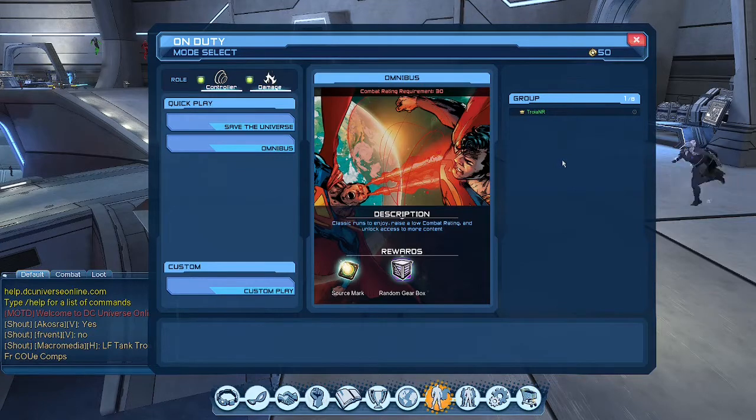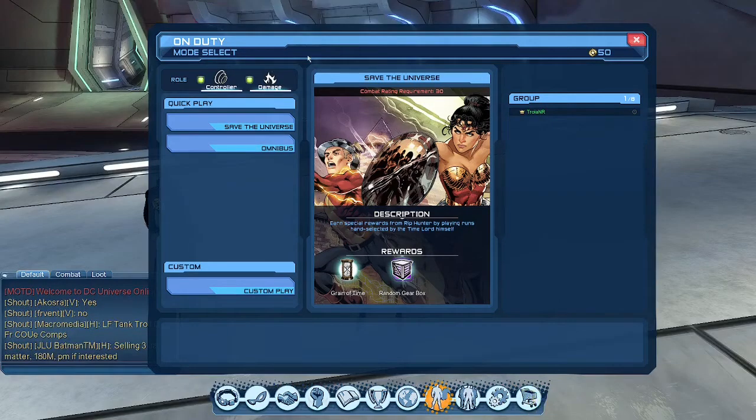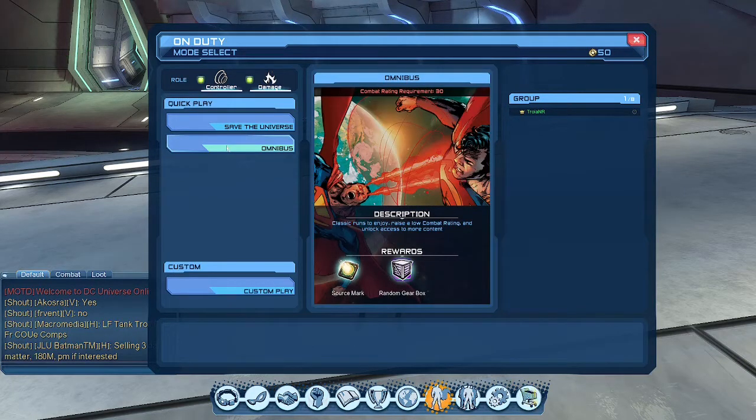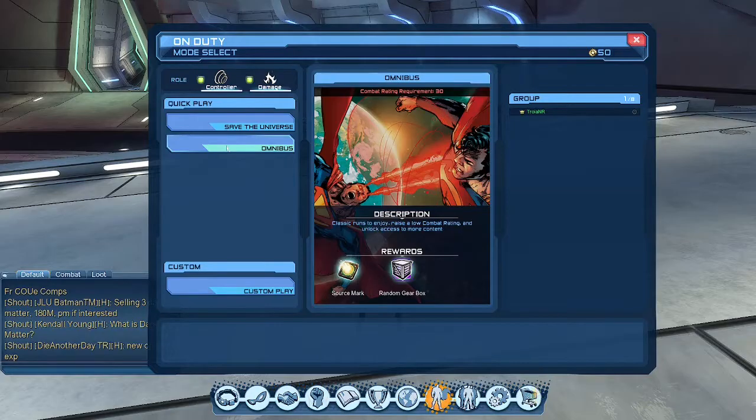Now I'm going to show you the new on duty menu. Up here it'll tell you what roles you can play — damage or controller. When you queue into an on duty mission you can choose which role you want to do, or both. Save the Universe is the current event. Solo is by yourself, Alerts are 4-player missions, Raids are 8-player, and Duos are 2-player. Omnibus is the new feature — pretty much classic runs to enjoy, raise a low combat rating, and unlock access to more content. Omnibus is basically random on duty missions.